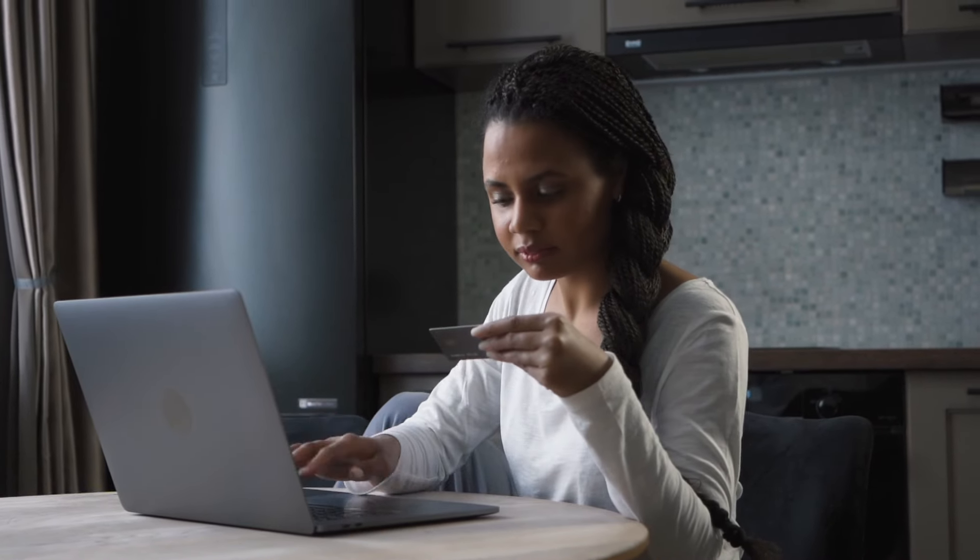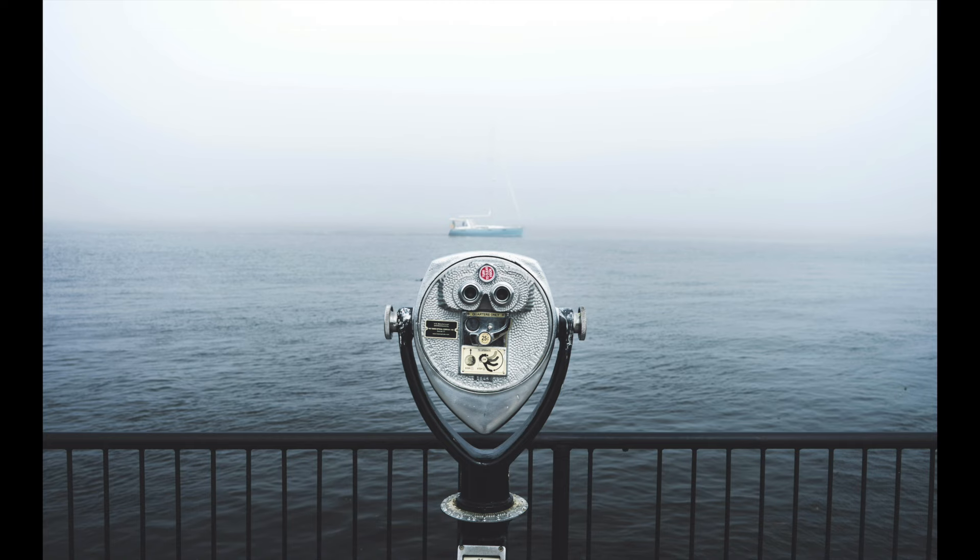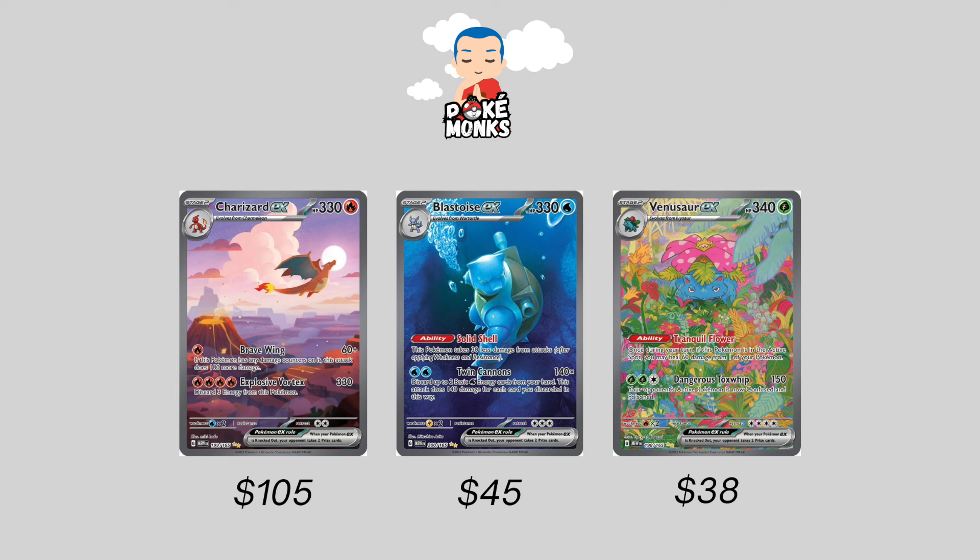So what am I talking about in this video? First of all, you order some 151 products to open, trying to catch the big fish. What are you looking for? We have the Zard at $105, the Blastoise at $45, and the Venusaur at $38. The top 10 chase cards from Scarlet & Violet 151 are holding their value pretty well since the release of this set.